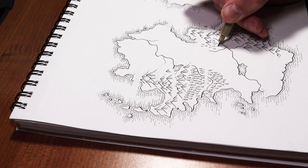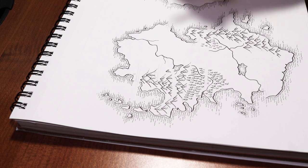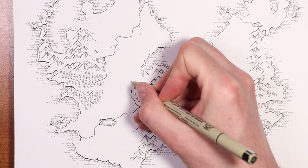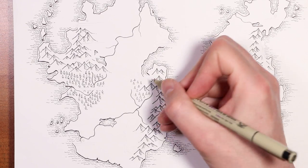The rain shadow effect does not occur everywhere. There are many ranges that are heavily forested on both sides. This is more likely to happen if the range is a lower, older mountain range, and the rain shadow effect will be more pronounced in a higher mountain range.